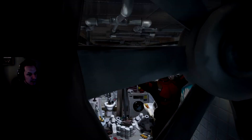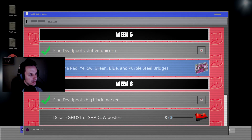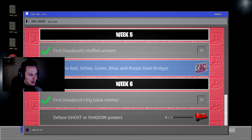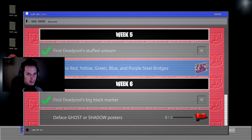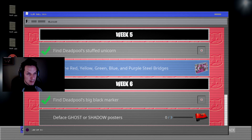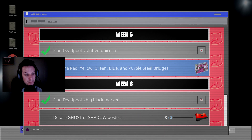We're gonna hit back, go back up here and see what is next on the challenges. Go in the computer - deface Ghost or Shadow posters. I know without even going there that there are several around the map. I know there's several posters at Weeping Woods, like on the side of one of the campers. There might be even three there, and you only have to do three.